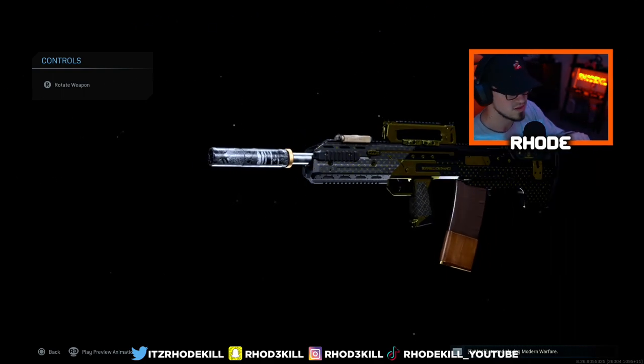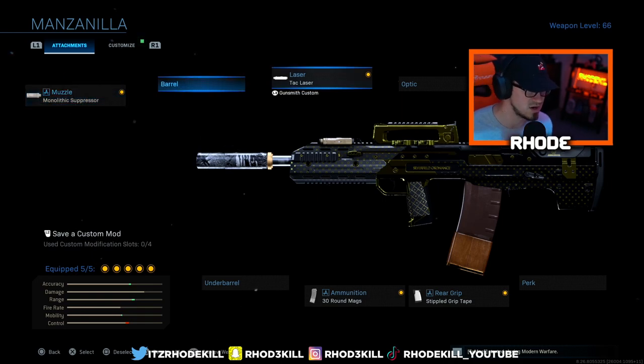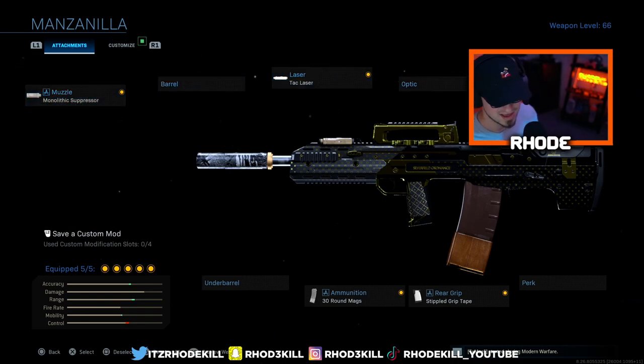This is the best Odin class setup I can give you guys. I end up dropping a tactical nuke, but it was a weird lobby — this was my first game in about five or six days. Running monolithic suppressor, tack laser, tack elite comb stock, simple grip tape, and 30-round mags. I took off sleight of hand to add another attachment, so let me know what y'all think about this class.